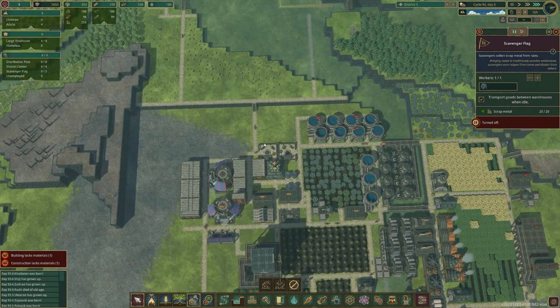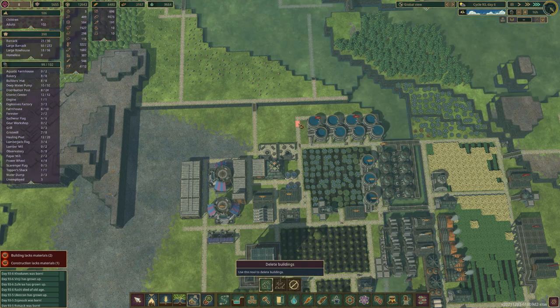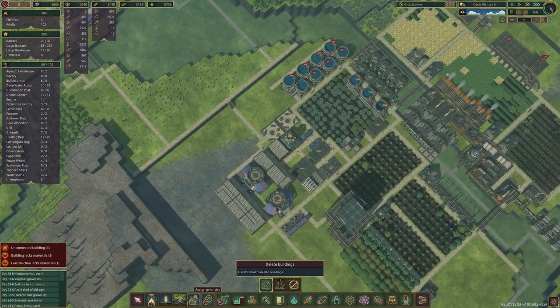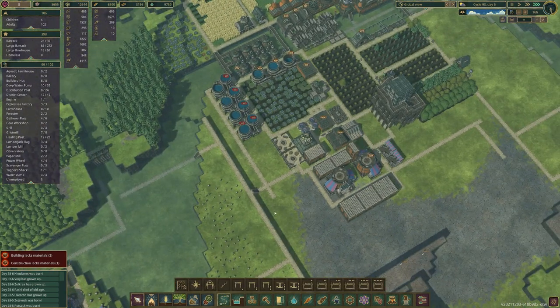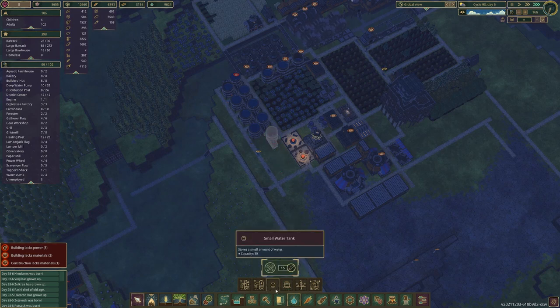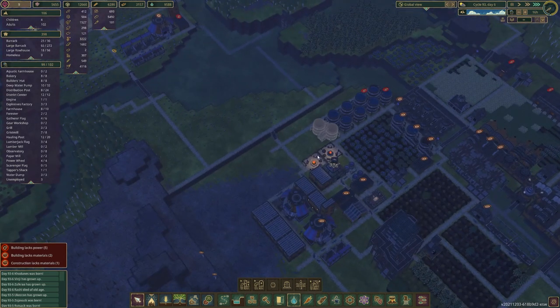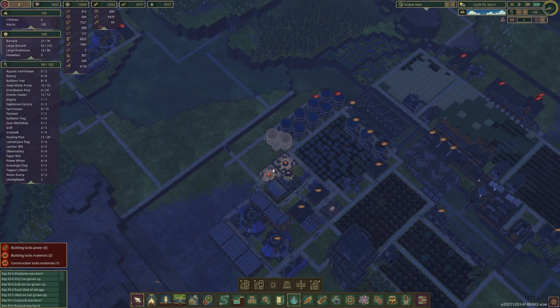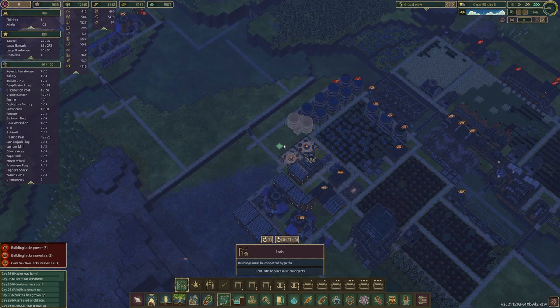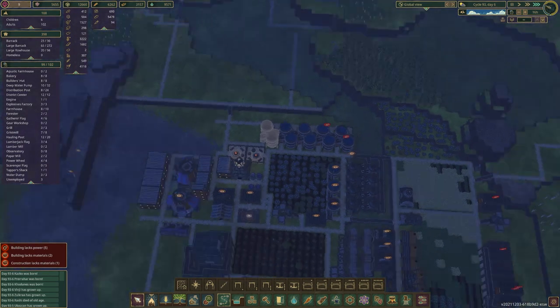We need to make more water storage — I want 10 total. Let's get rid of these current ones, empty the storage, delete this pathway, and put two more water storage units in place. I'm going to keep some leisure areas as well so I'll need to move these campfires, but we'll leave them for now. This place is quite established already and it's going to be hard moving everything around.